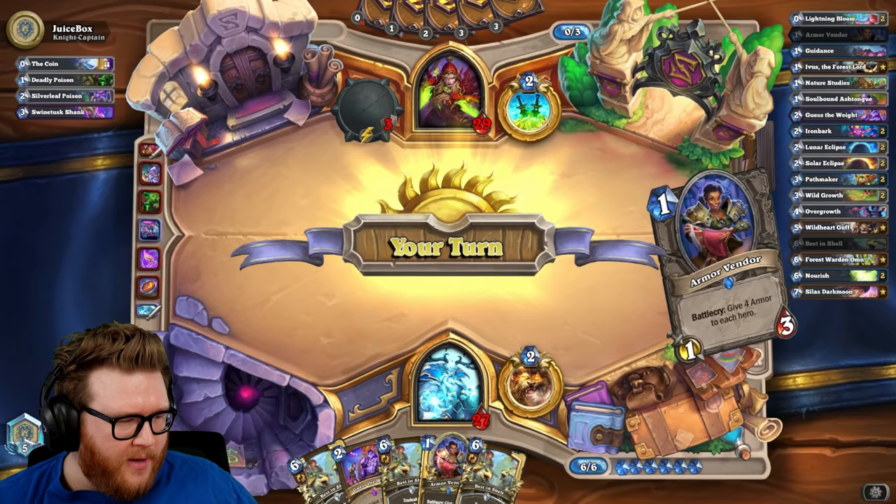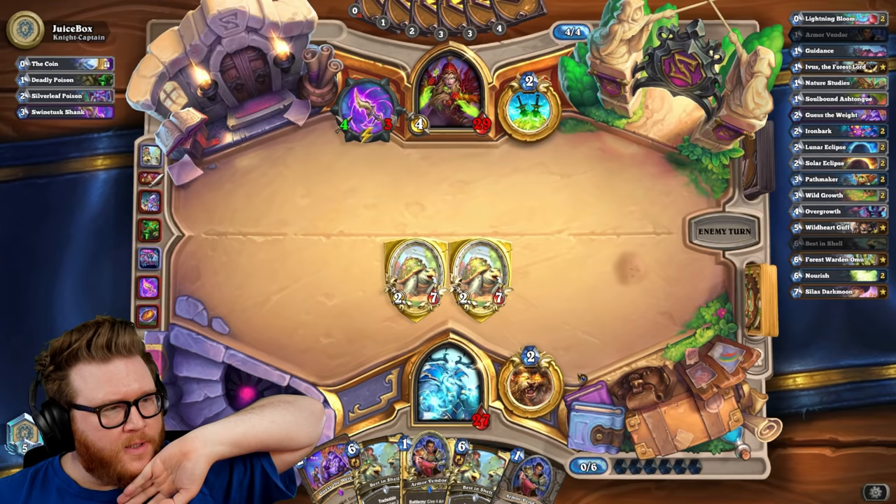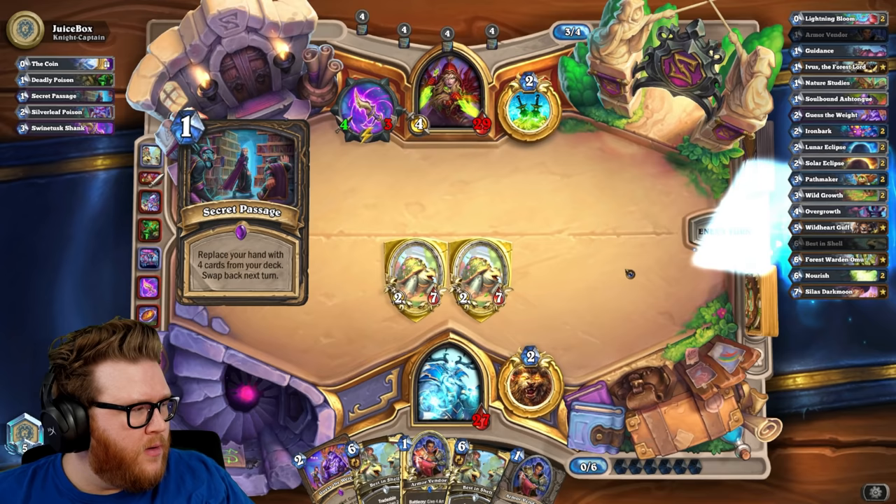Best in Shells might be very good against poison stuff here — we have three of them, no Solar yet. Maybe they actually have to hit six of these, which might be cool. Also Armor Vendors — if they're using face damage a lot by swinging into taunts I can play my Armor Vendors and net a lot of extra life.